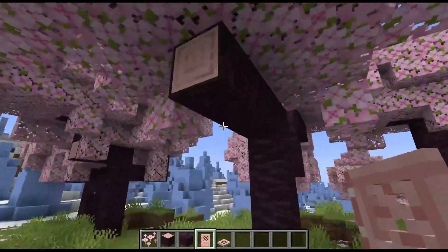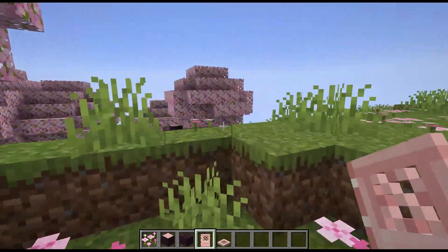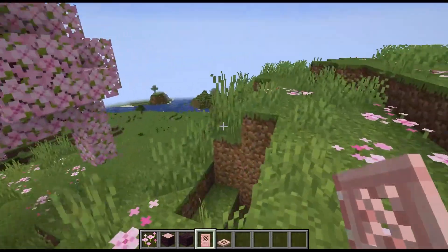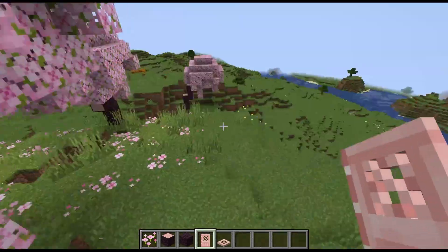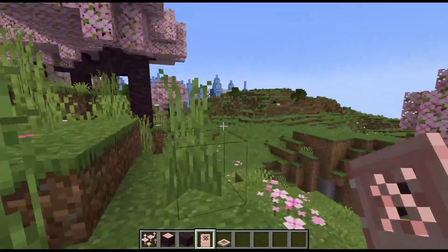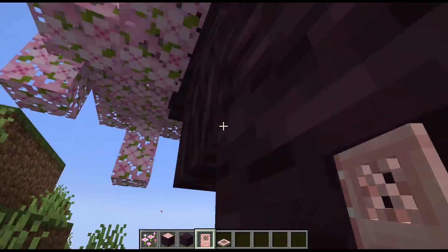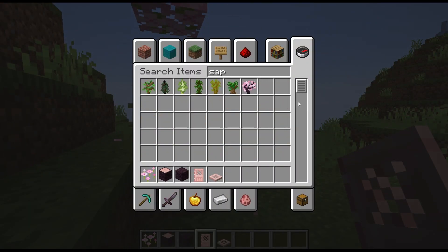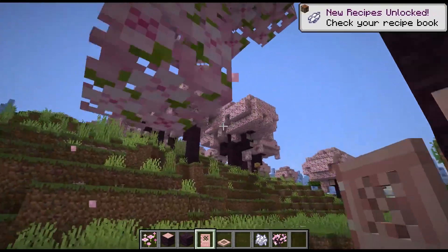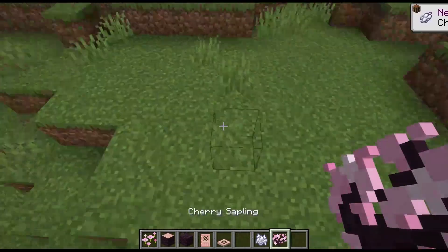This is a good biome. So how do you find it? Well, you explore. They generate in meadows, I believe, on mountain sides, so it has to have a certain elevation. And then you get these nice trees with non-rudimentary spawning. Why don't we try growing one and see exactly what type of designs we can end up with? Because there are obviously some straight up and then there's some curvy and wonky ones, and that sort of dynamicism is really, really cool.